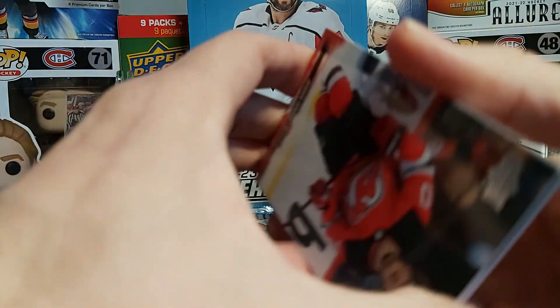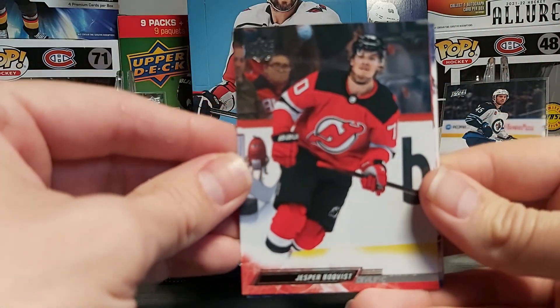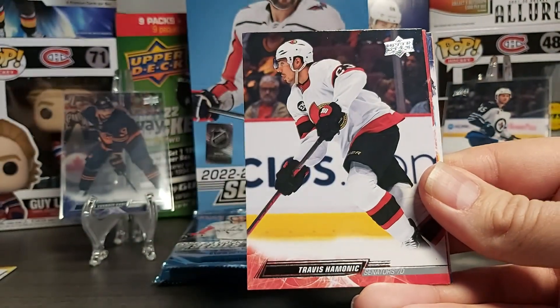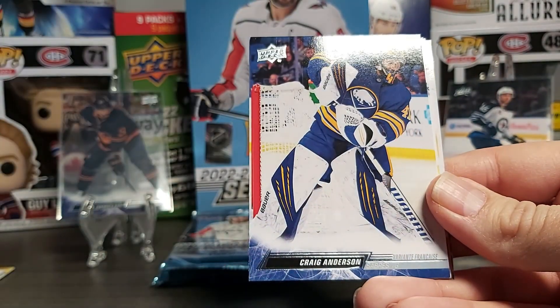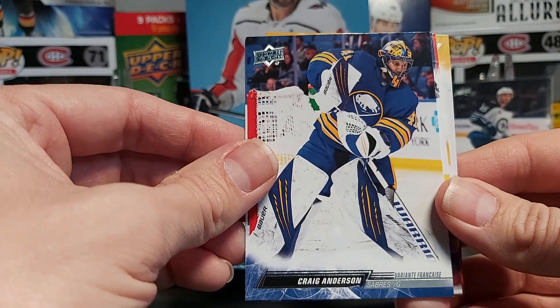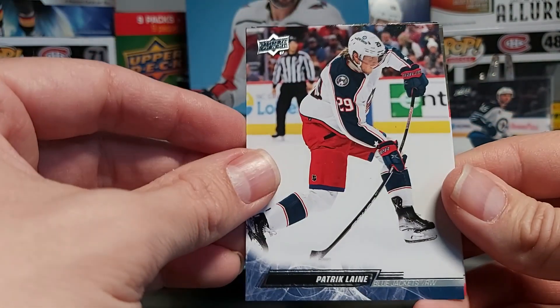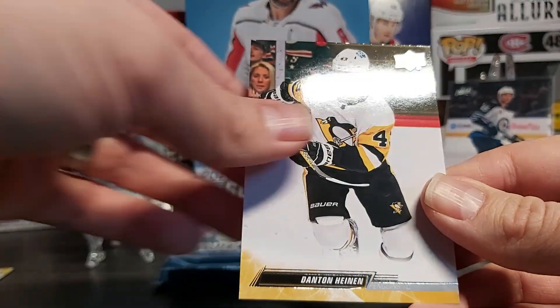Boquist, Ekman-Larson, Hamanick, Cider. A French variant of Craig Anderson with the Sabres, Patrick Laine, Coleman, and Denton Heinen.